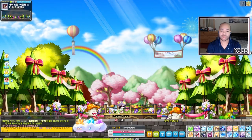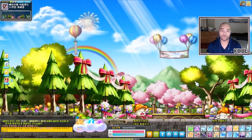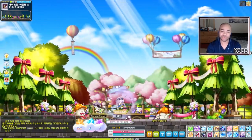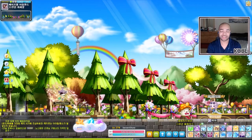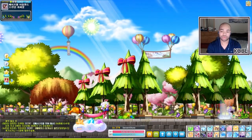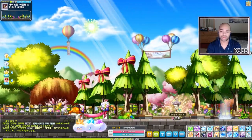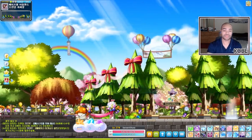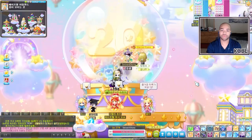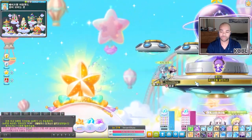I believe the 12th anniversary was the last one where they gave out actual equipment. Starting from the 13th anniversary and onwards, the anniversary sets were all just nx clothes and that was it. I don't really remember if there was a 13th anniversary map — if there was, it'd be in here. So we're moving over to the 14th anniversary, which is the space event.